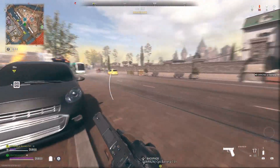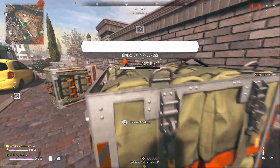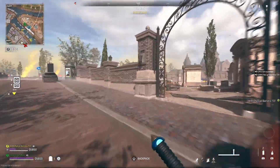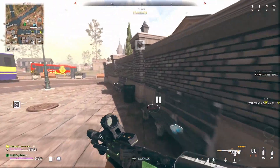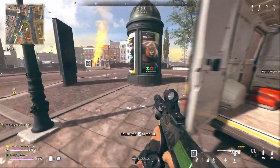Now you're gonna see on the map where this supply drop is going to be dropped. There are times where if it lands outside of the circle, hopefully you can get it in time — because if the gas gets to it, it's done. You can't open it anymore, or it disappears.